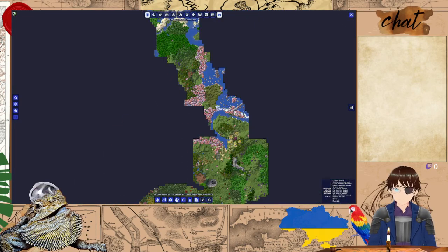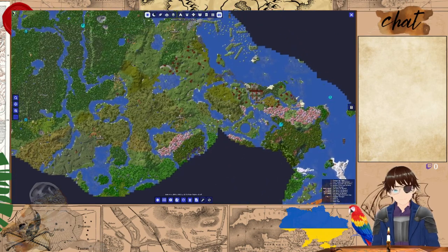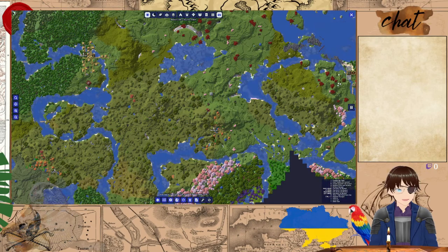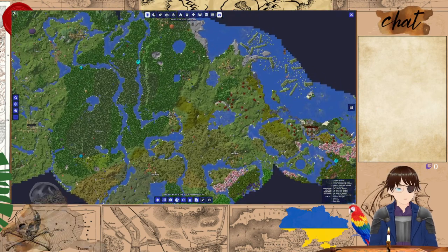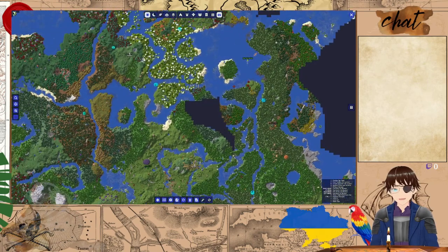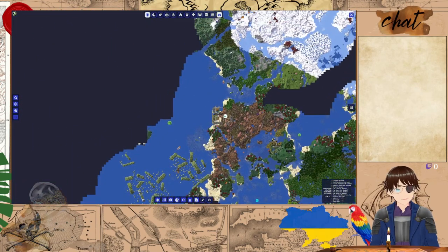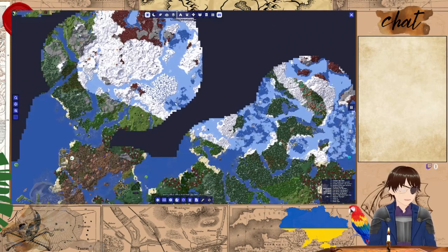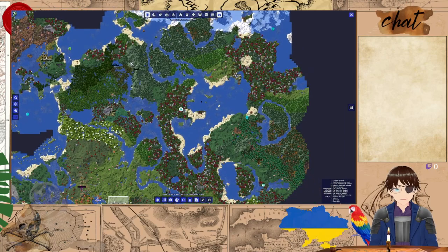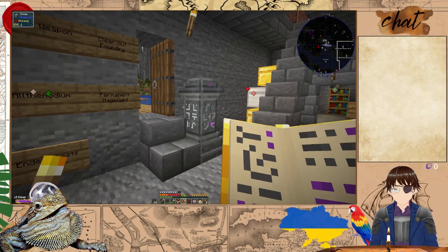Let me guess — the waystone you put there didn't save. Yep. At the very least we have this one that is close somewhat, so we could go there and use the brooms to fly over quickly. You'd have to scroll this map all the way back to where we are. It would be nice if this mod had a 'center on player' button. I'm kind of surprised it doesn't have that.